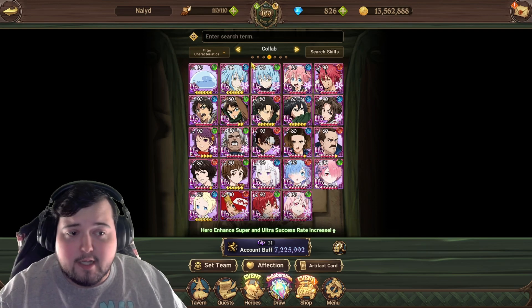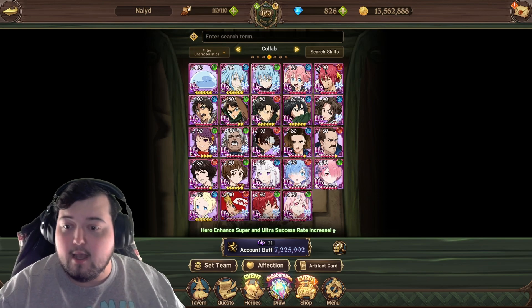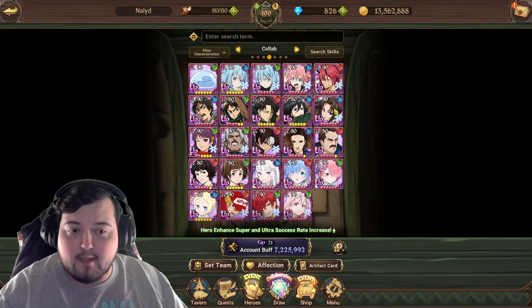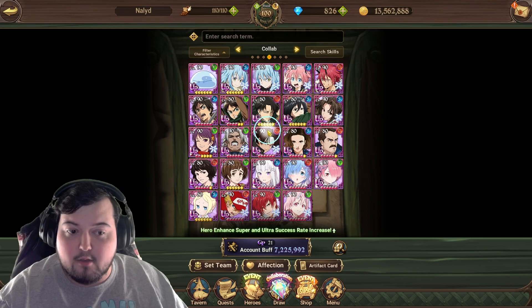If there's a character you either don't have and you just want to repurpose those materials, or maybe you're not summoning, maybe you're skipping this and trying to wait and save your gems for anniversary — if you're missing any of the KOF relics, be sure that you can actually get the materials during this collab and use them to make those for those characters.